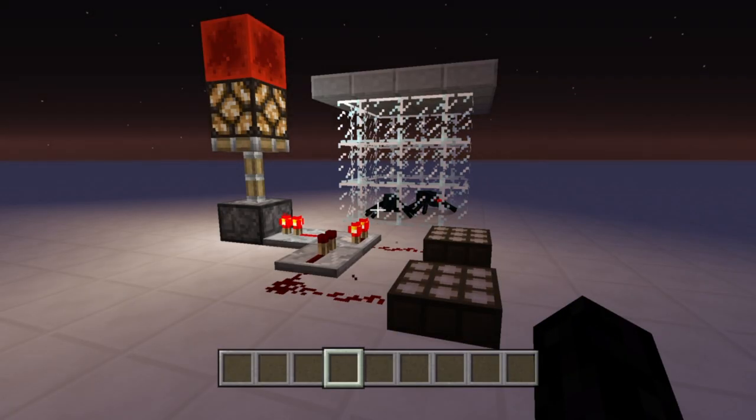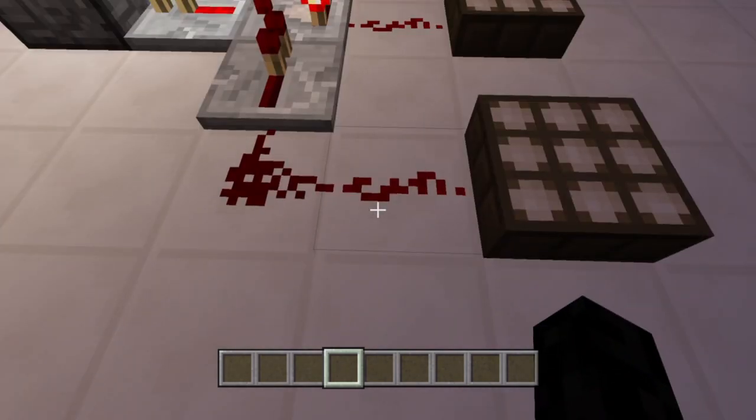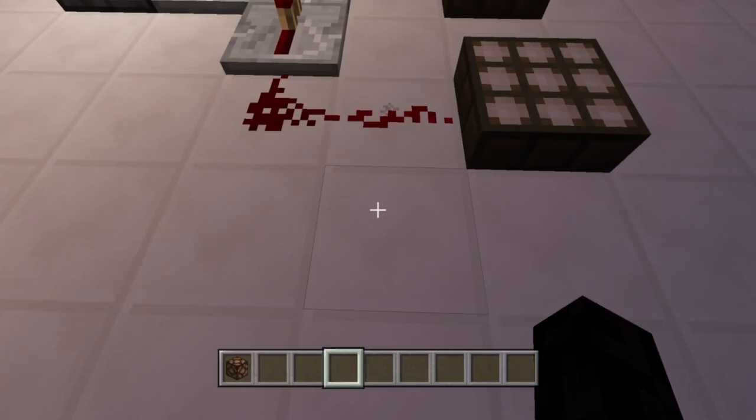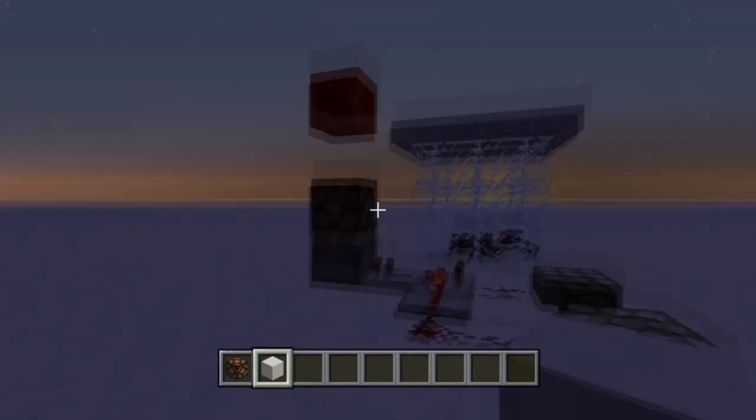Here's a sped up time-lapse version of how the machine works. Spiders are just there so you can tell how fast it's going. As you can see, the signal's only on for one block, and then as soon as it travels for two redstone, it cuts the signal off.